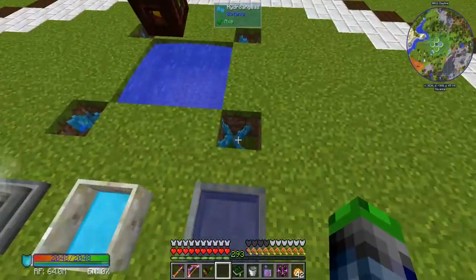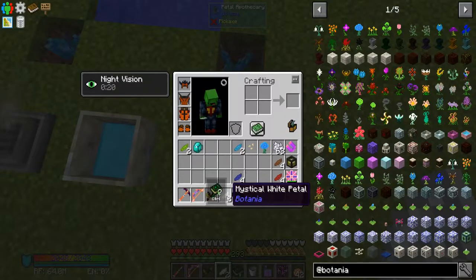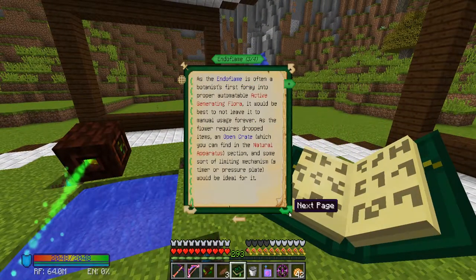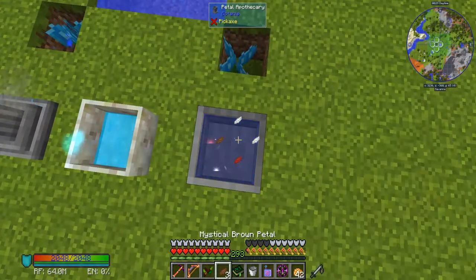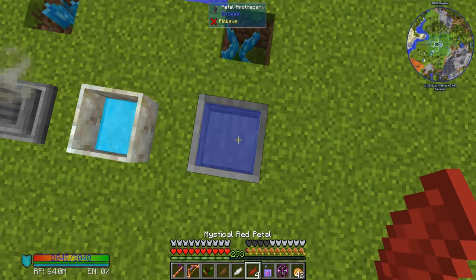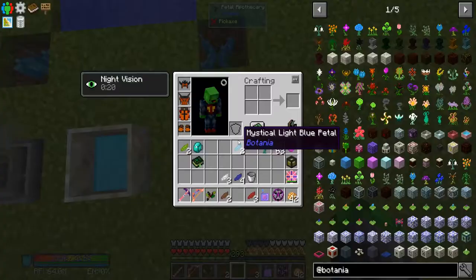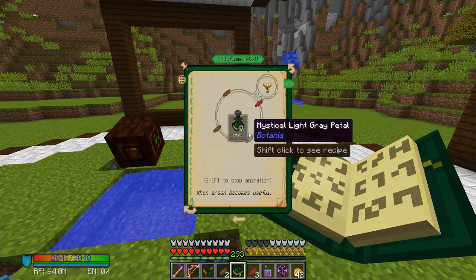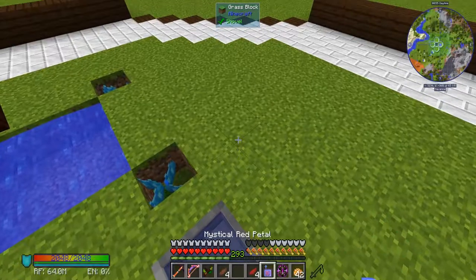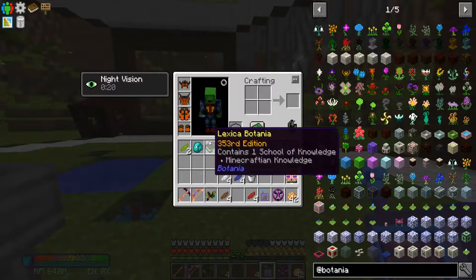We are here at the Botania base and we're going to try to make this cool-looking flower. I believe it's two of these, one of these, and one of these — no, that's not it. Okay, so it's two brown... one white, one red, and two brown. Wait, it's brown, red, light gray — not white. Why are they so close? I don't have any light gray on me, so we're not making that one today.